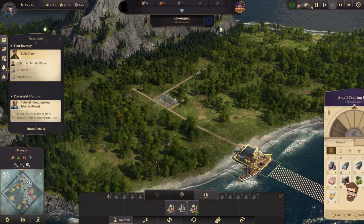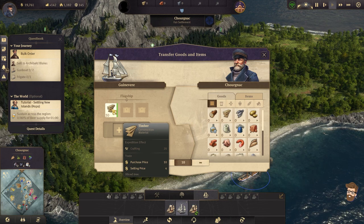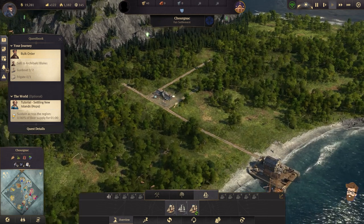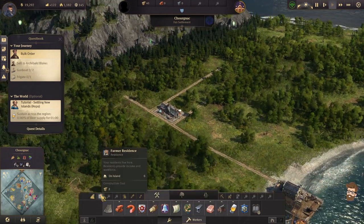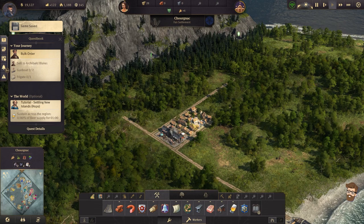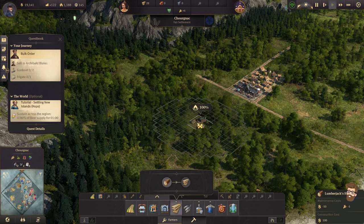Do I need to build a warehouse over here? Transfer — all of it. Now we can actually upgrade that and get our marketplace built. We have 40 timber now available. Let's go ahead and slap down some houses. That's going to encourage some folks to arrive here. We're going to start making wood and produce the same thing we did over there.